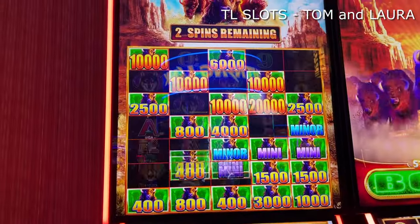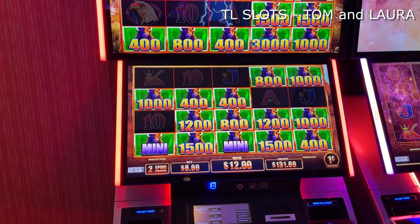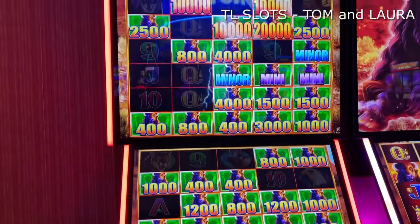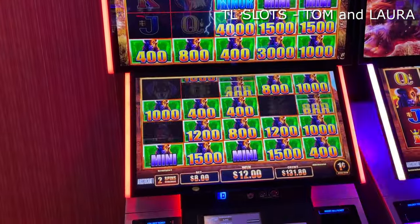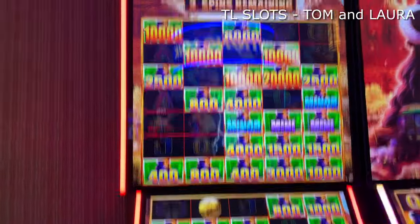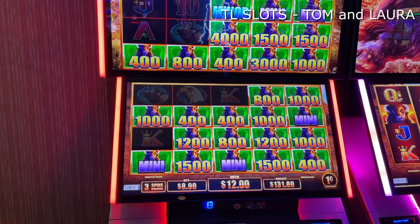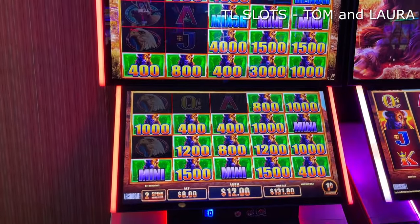You have three spins remaining, babe. And two spins. You get another one — the $40 right underneath the minor. Another $40 right under the minor. Another mini. Beautiful. Three spins remaining, babe. Wow, ten dollars on the bottom. Three more spins. Here we go. Two spins — three more spins remaining.